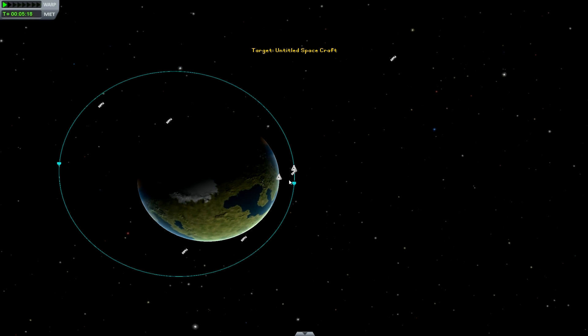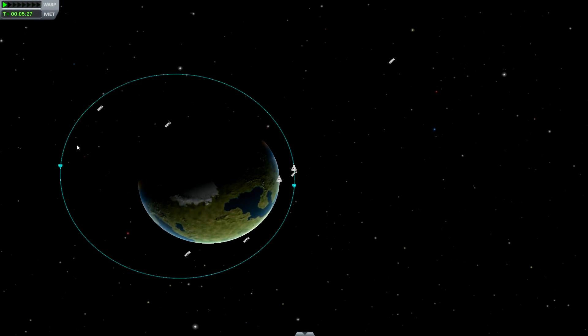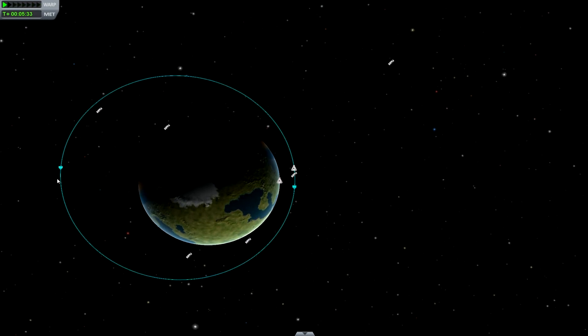Now these two are important. Anytime you burn at the PE — the periapsis — what this will do is expand the apoapsis. And vice versa, if you burn at the apoapsis, the periapsis will expand. Let's go ahead and do that and see if we can make more of an even circle. I'll go ahead and warp time to get us over there a little faster.